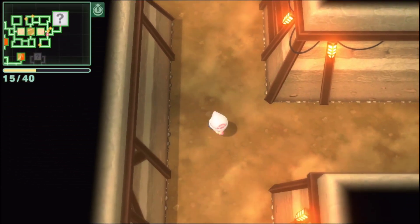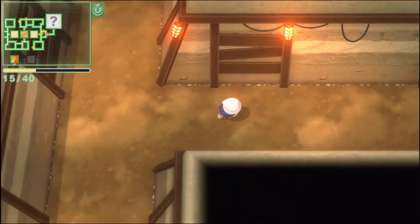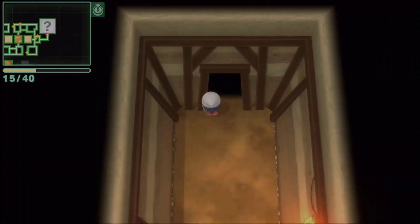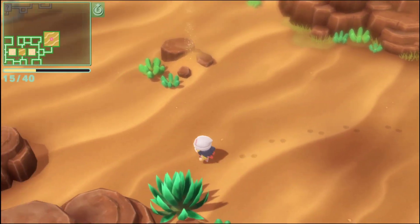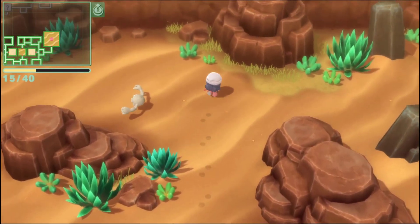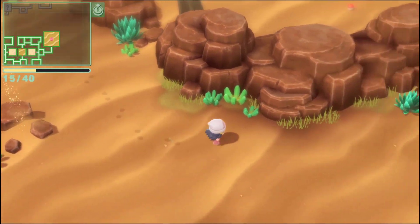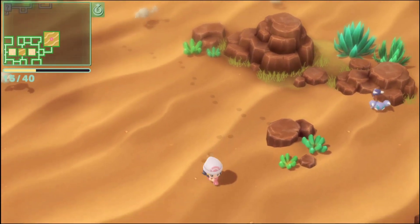Hello everybody and welcome back. I got the skull fossil - I can't remember which one you get in Diamond or Pearl, but skull fossil is the one we'll get. This is also the last area I had to open up. Clear through them all. This is where Pokemon roam around, like we've seen in the trailer, and it lets you pick which one you want.